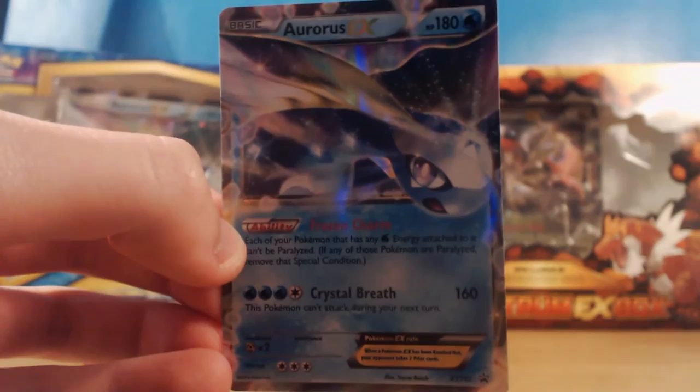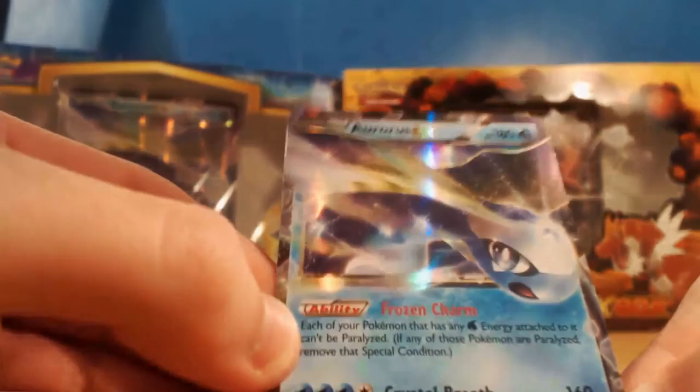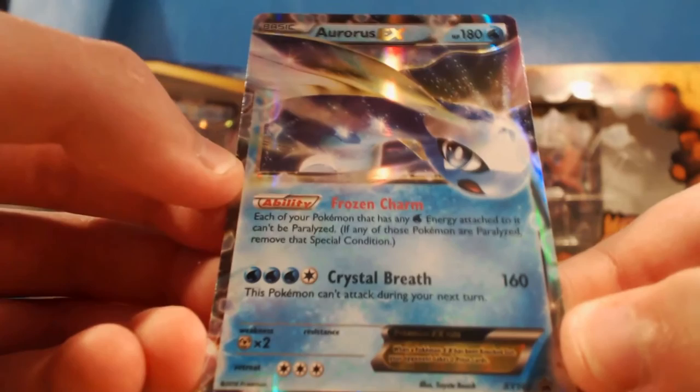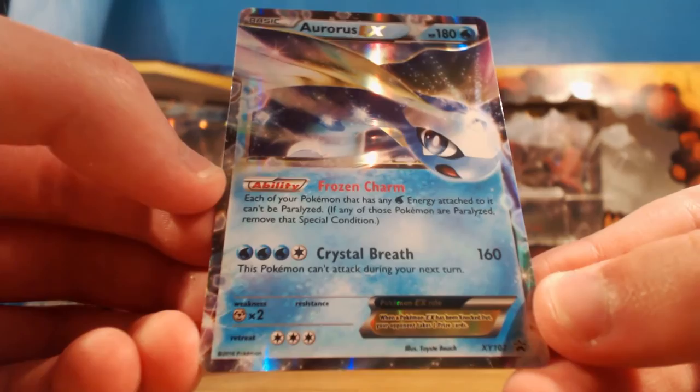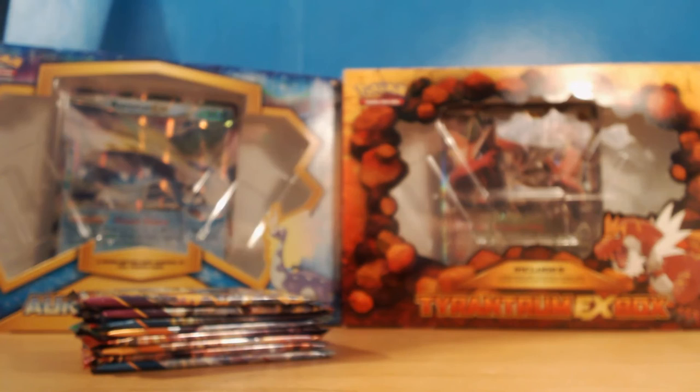We'll start off with the Aurorus. So we've got Aurorus EX - it's got 180 HP. It's got the ability Frozen Charm: each of your Pokemon that has a water energy attached to it can't be paralyzed. Not too bad. It's also got the attack Crystal Breath, which is a 160 attack, and it cannot attack next turn. Let's sleeve this up - I do sleeve all of the promos. The rest go into my collection.